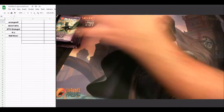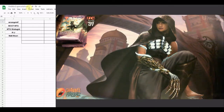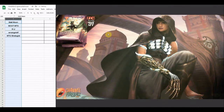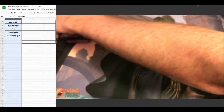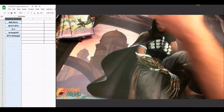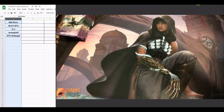Let's go ahead and randomize — three randomizations. Highlight the column, randomize once, randomize twice, and our third randomization: Matt Moon is going first. So we're going to give one pack to Matt Moon, then Woot, RU, Archangel, MTG Strategist, and then back to Matt Moon again. Everything has been randomized.